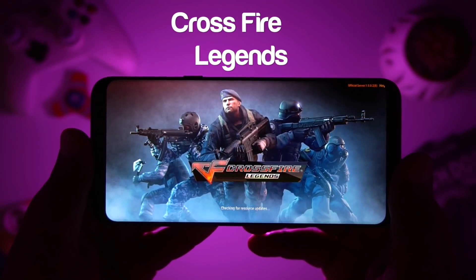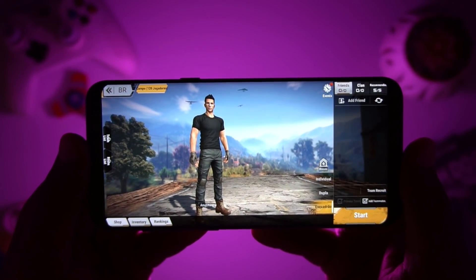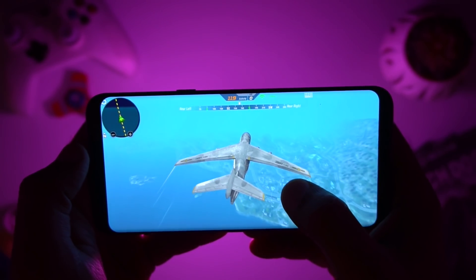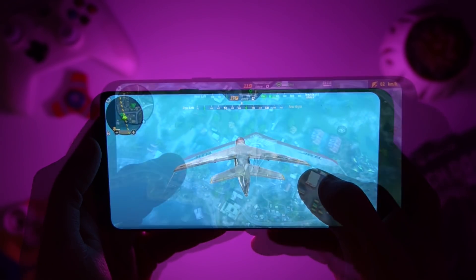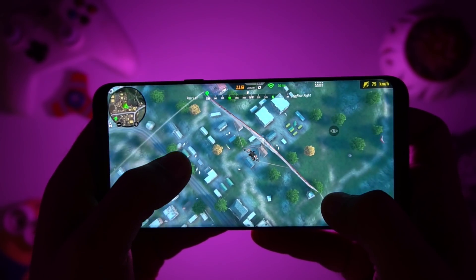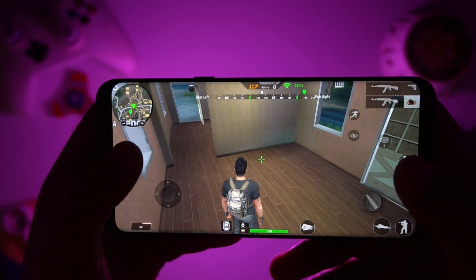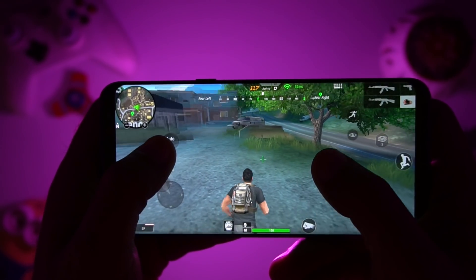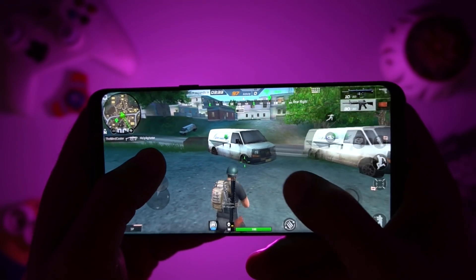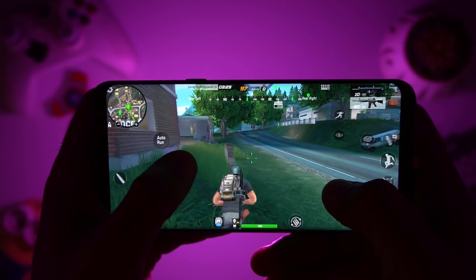The first game in our list is Crossfire Legends. Tencent, the company who made the famous PUBG game, has now launched Crossfire Legends, which is an FPS game. The game has a battle royale mode similar to PUBG. The graphics are decent and the controls are pretty smooth. I really like the texture on things like guns, bags, and the outfit of the player.